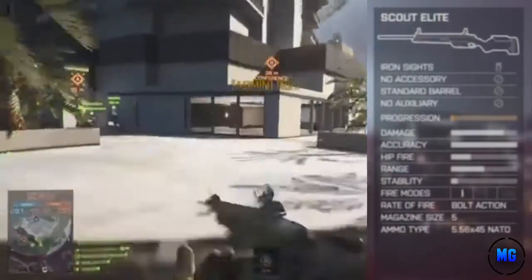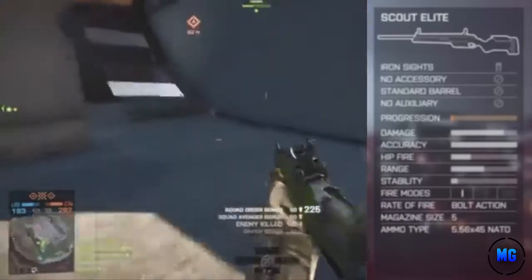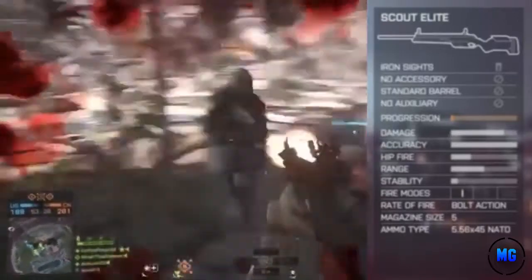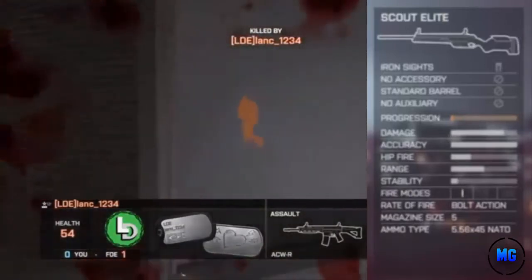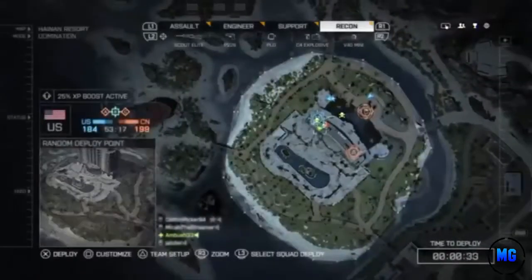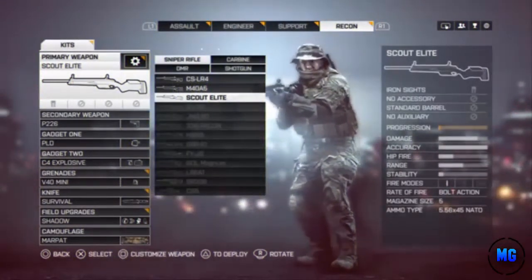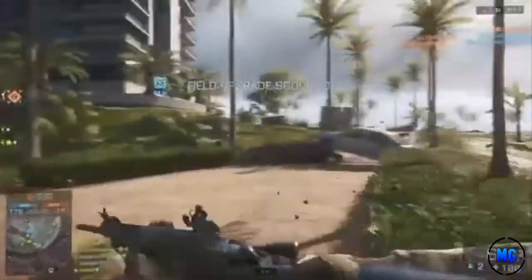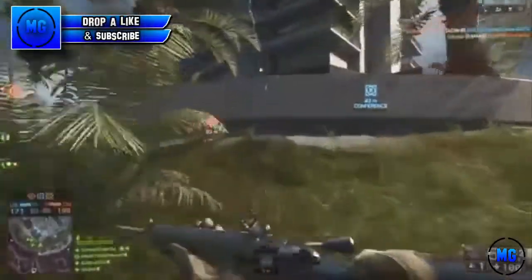Alright guys, we're starting off first looking at the stats. This is the Scout Elite — the damage is actually pretty high for a sniper. The accuracy is up there too, though not really that great, but pretty good. I was playing aggressive recon in a game of domination, which is what I like to do with snipers unless I'm playing conquest. The stability is pretty low — that's bad. The fire mode is one shot, bolt action. Overall the stats look pretty solid and I get some pretty cool kills in this gameplay.